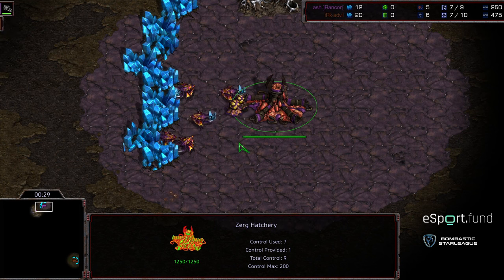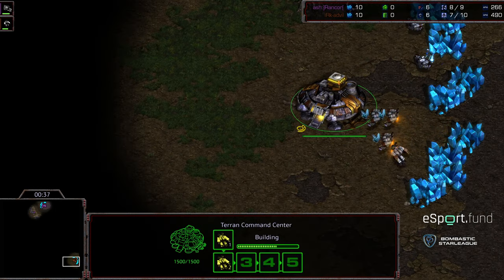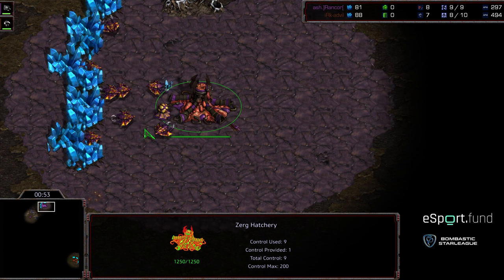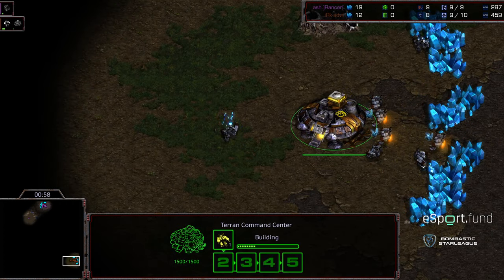I almost feel like that would be valuable for various players' play styles, and I wish there was something equivalent in StarCraft. As far as Rancor's style, I would almost visualize it as a huge spike at the front and then a long flattening, and then another spike up after that. Advil really capitalizing on the difficulty Rancor has transitioning from early game pressure to late game macro. I think that's Advil's sweet spot - being able to engage.